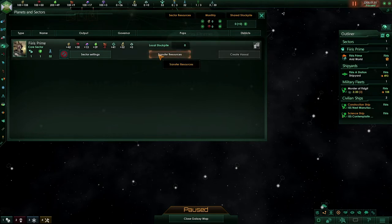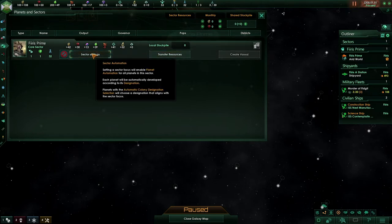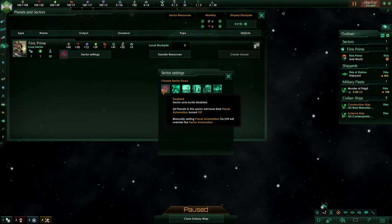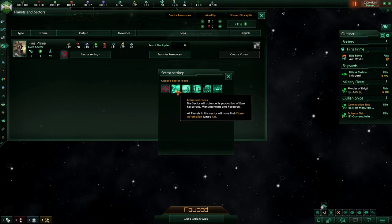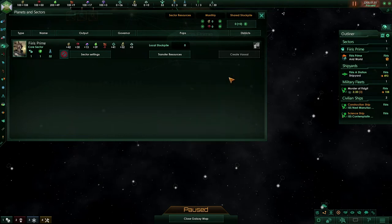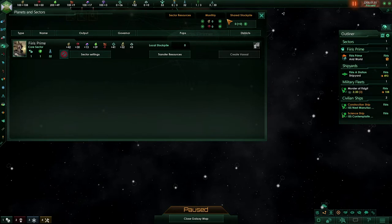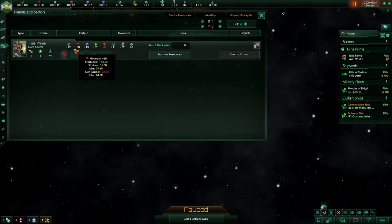The sector screen is also a great way to either automate, where we can create sector settings and turn on automation. For now it will be disabled, which means we will have to manually build and manage our sectors. In the mid to late game, we can put on a focus which will turn on planet automation — we will go over that in the mid game once we have a better idea of how to do the general side of Stellaris, as automation is something we only want to focus on once we have a good understanding of how the game works. For now, the sector screen will just be a good idea to see which sectors are giving us what resources and what we might need to focus on.